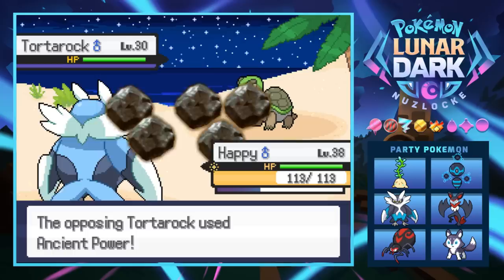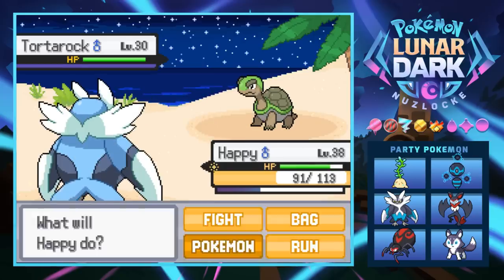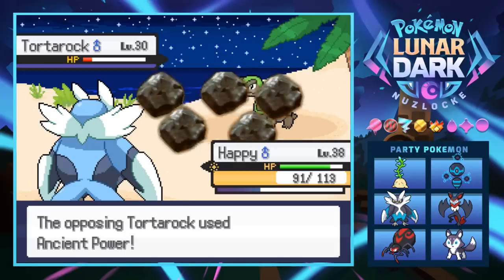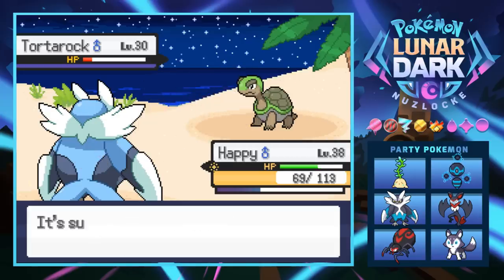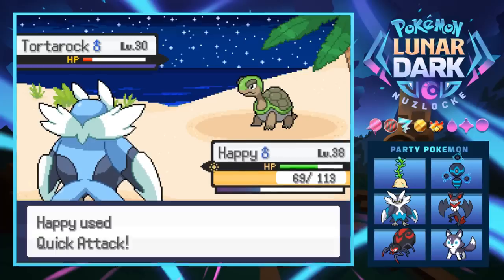Going for Ancient Power — I actually really like this Pokemon, seems like it's got potential. Bulldoze is super effective but doesn't quite knock it out and we're eight levels higher. It knocks us down to 69 HP — we'll just kill it with Quick Attack. See you later, little grandfather turtle.